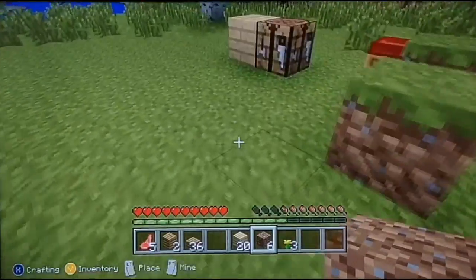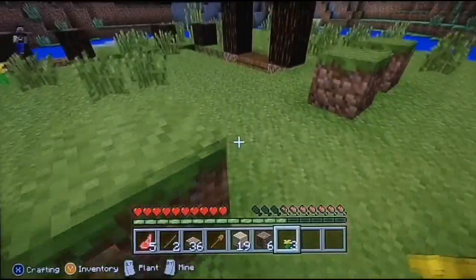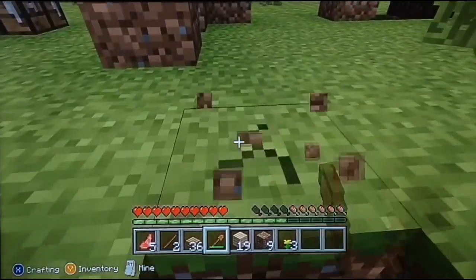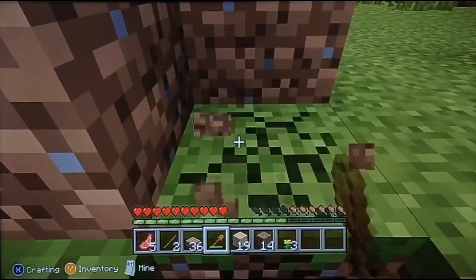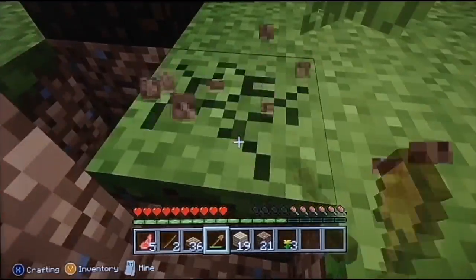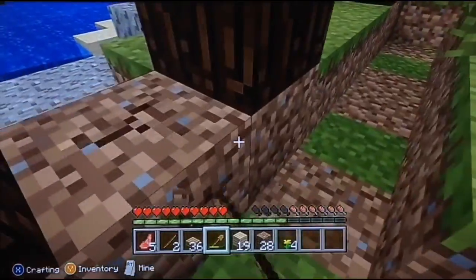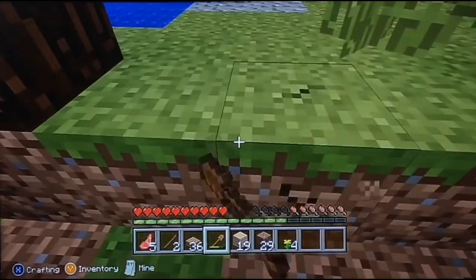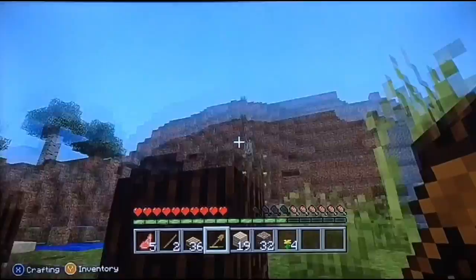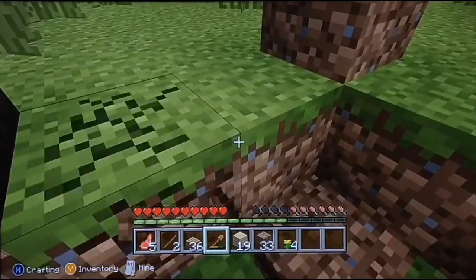We're not gonna do the roof for a while, so why not let's just make sticks and a shovel — a wooden one. Wooden ones are the best, everyone thinks so right? No one's shouting at the screen saying they're absolutely stupid and break really easily. I hope you're not — because they are so so good. To be honest, they're not really that good. But let's just carry on shoveling and digging.